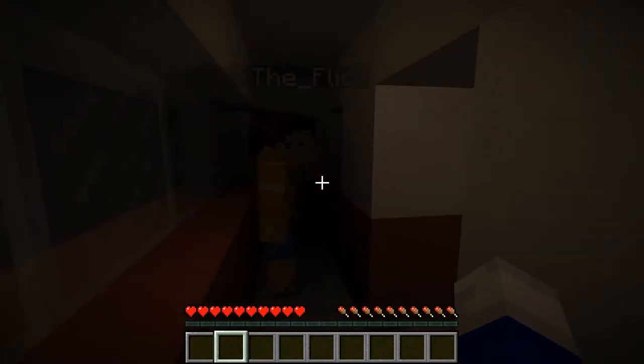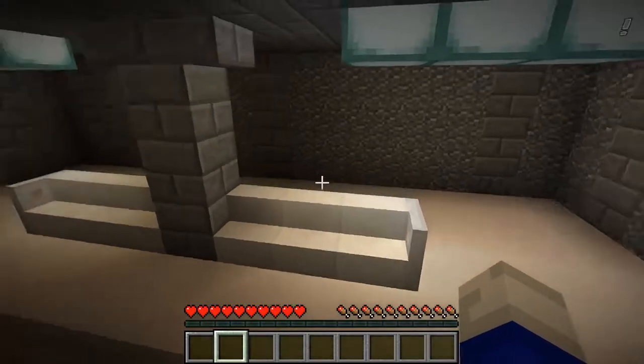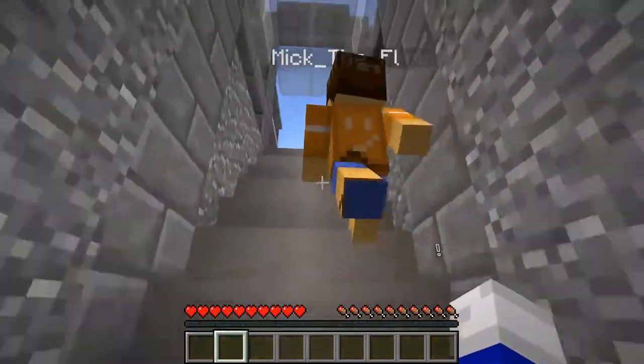Next station: Anilab Research Facility. The exit is on the right side. Okay, alright. Exit right side. Let's do this — oh, I'm excited.